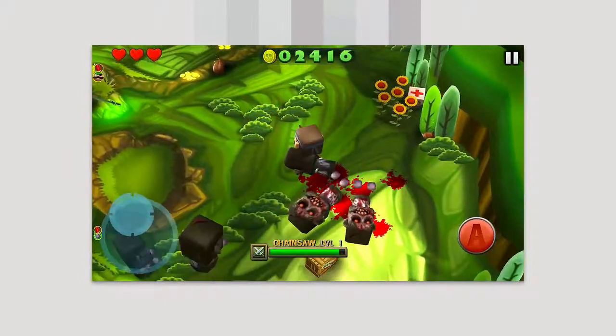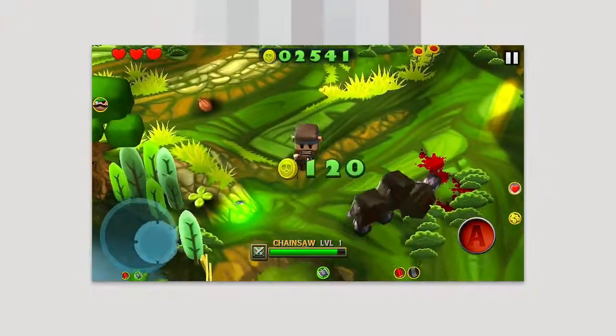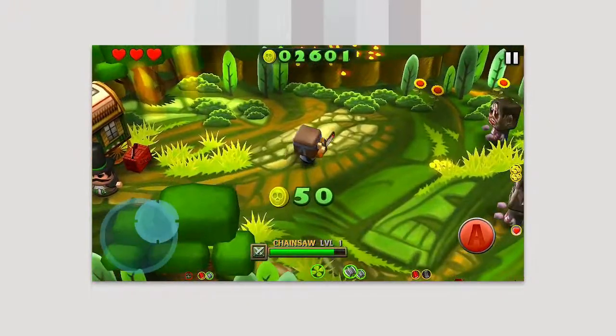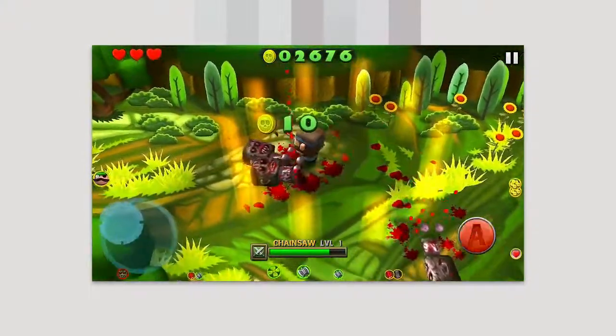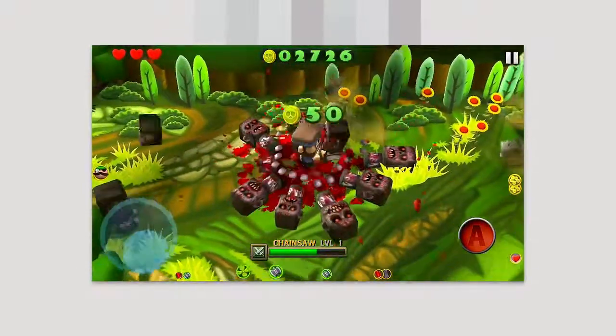You are just trying to survive as long as you can through waves and waves of enemies. You gain points and coins which allow you to go into upgrades and stuff like that, which we'll look at in a second. You go through trying to level up as far as you can and survive. These yellow indicators show when and where zombies are going to drop.